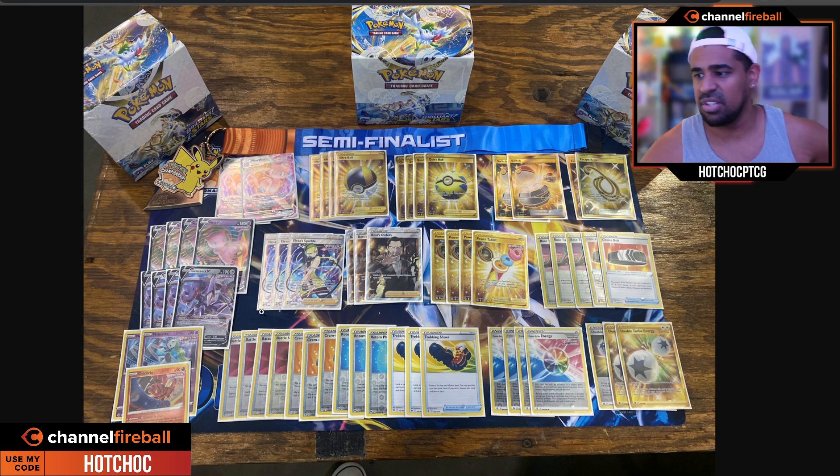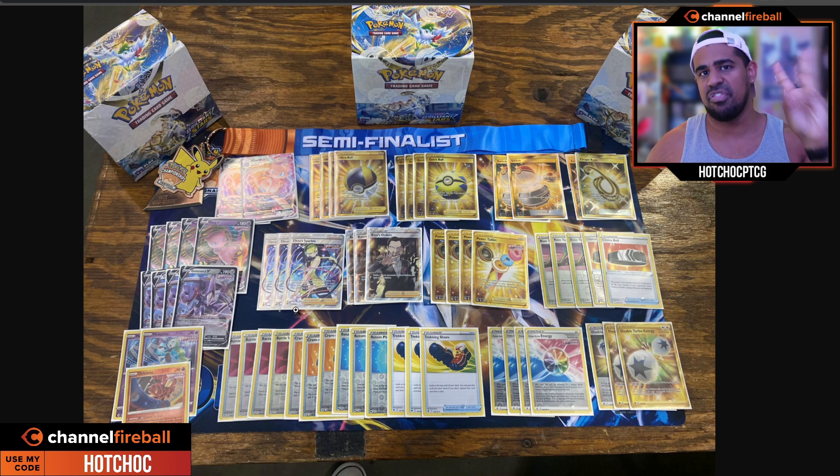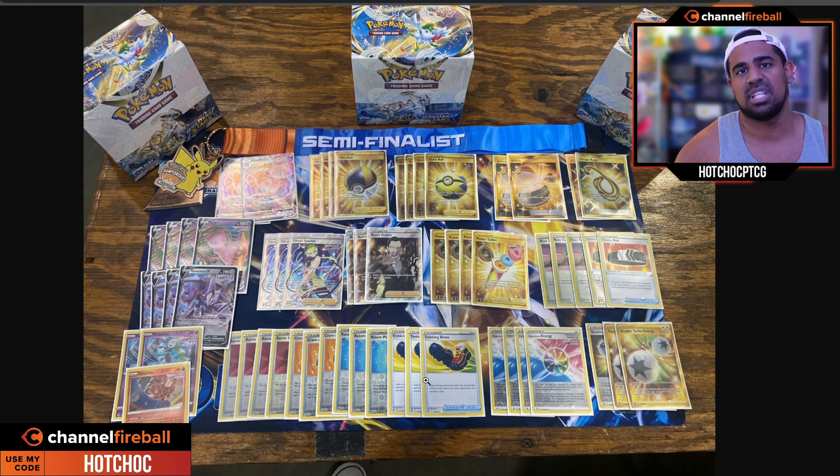If you have four Fusion Strike energies in play that's 280 damage, and with a Choice Band or a Tablet you're now hitting for 300 damage upwards, which ejects anything from the game. That's not too hard to do because Elesa's Sparkle gets two Fusion energies from the deck — so you use Elesa to get two in play, attach one more, and you're at three energies turn one going second, meaning you can attack with Meloetta and try for donks or knock out big Pokémon. Genesect also lets you draw up to the number of Fusion Strike Pokémon you have in play, so with six Fusion Strike Pokémon and a zero card hand you draw six cards — and if you have three Genesect you get to use three of those abilities. One key addition Mew gets now is Trekking Shoes, which lets you look at the top card of your deck and keep it or discard it and draw the next — always a plus one from the deck with some discard synergy.